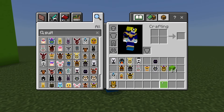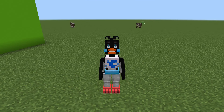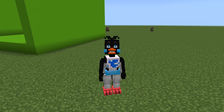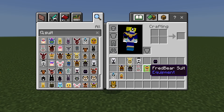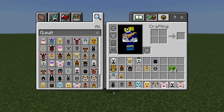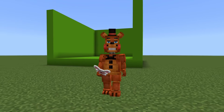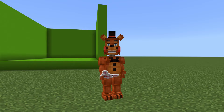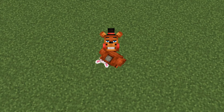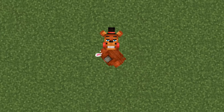Next we have Polar Toy Chica which looks like a penguin — finally a penguin animatronic! I like the blue on the cheeks. Next, let's go with some of the toy animatronics. We have Toy Freddy looking good — definitely has a bit more of a slim body shape. His head is very much detached though — I'm just a floating head.